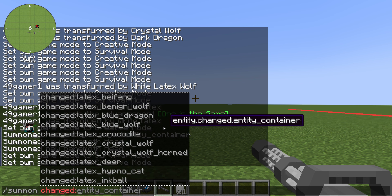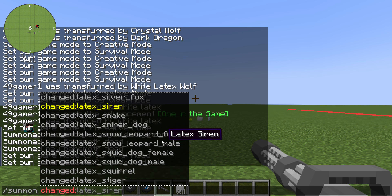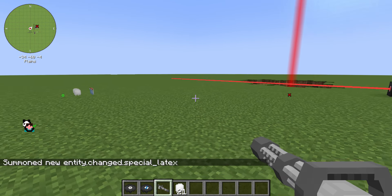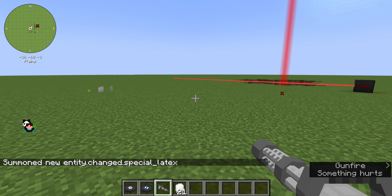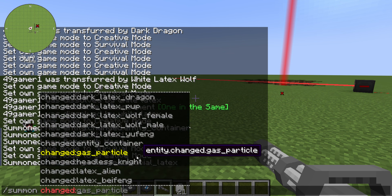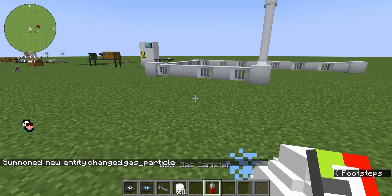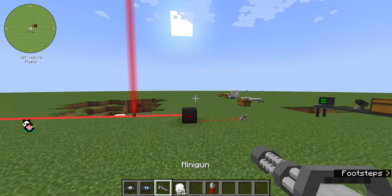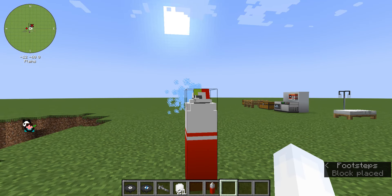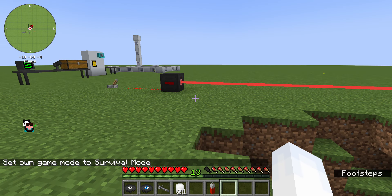There's the special latex, which doesn't spawn in naturally — it's a specially coated one that does its own special things. There are also gas particles, which I haven't seen yet so I don't know what they do. There's also a projectile that you can place down and right-click to spawn your own swarm.